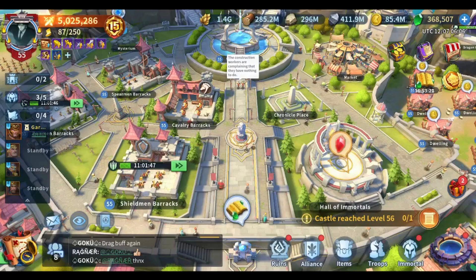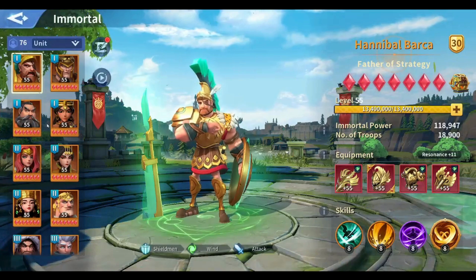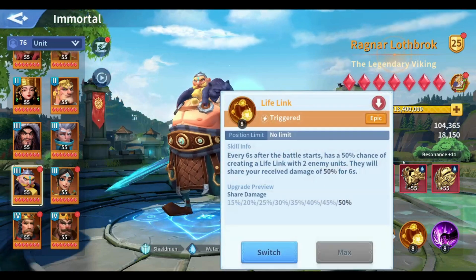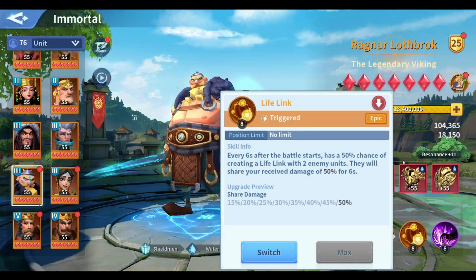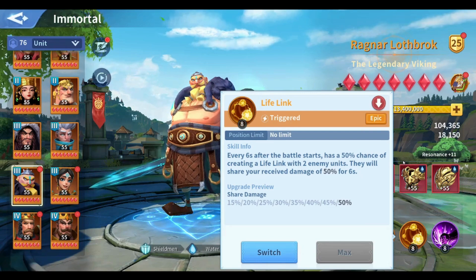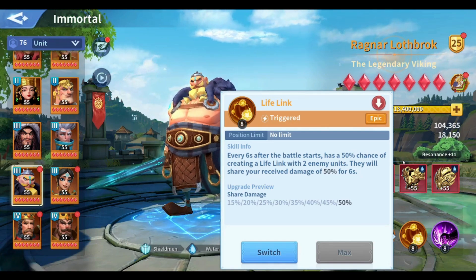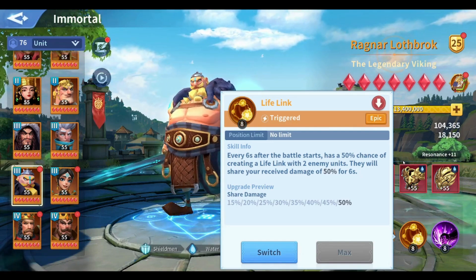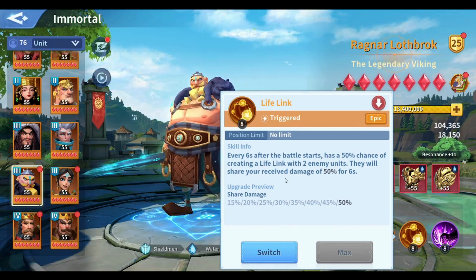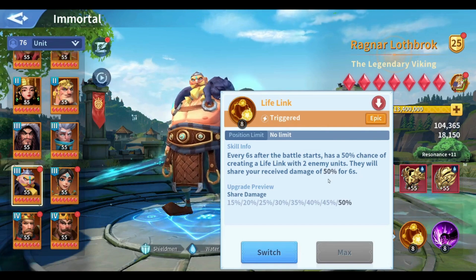Hello everyone and welcome to a new video, this is Ken from 73. In this video we're going to talk about one of the most complicated skills to understand in the game, which is Life Link. Life Link is complicated because a lot of people argue that the skill does not decrease the damage you receive while it's active, and others say it does. Simply, after the battle starts it has a 50% chance to trigger, creating a life link with two enemy units — they will share 50% of the damage you receive.